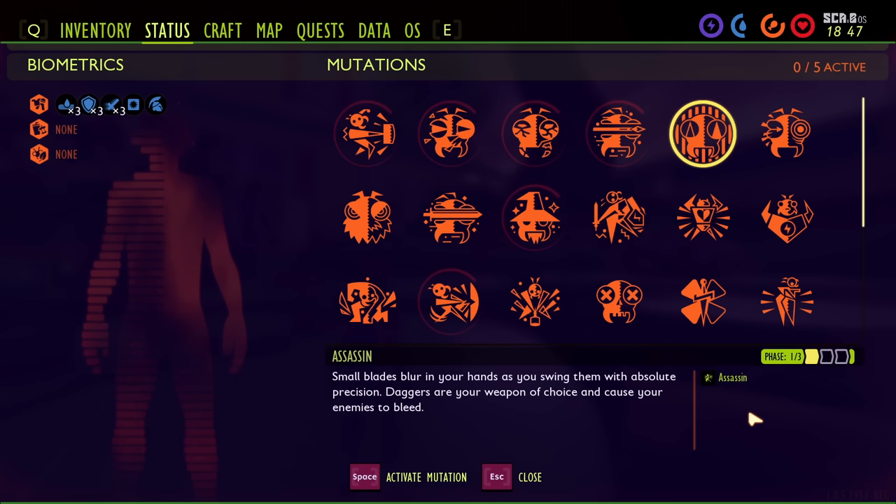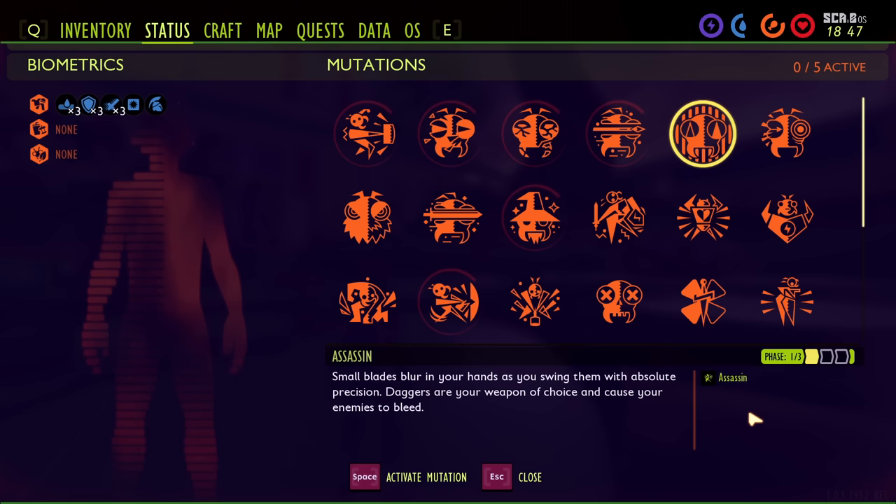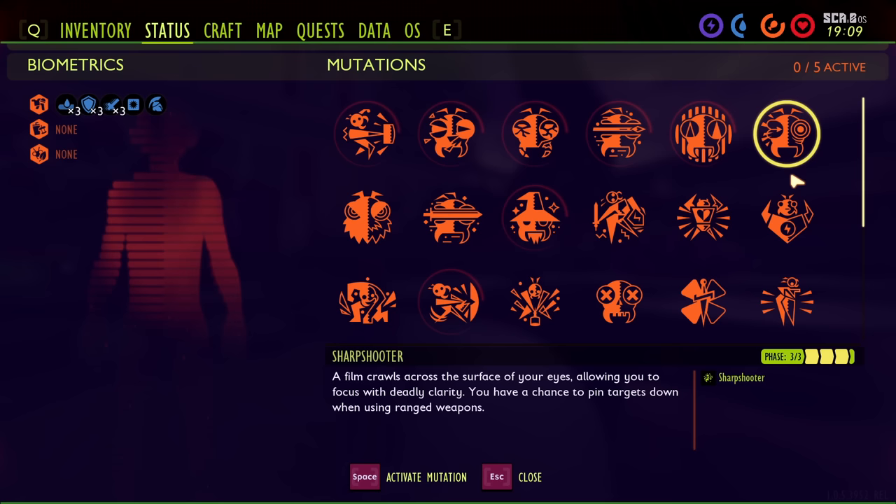Next up is Assassin. Assassin is unlocked by getting 40, 100, or 200 kills with daggers and also the mantis scythe. This gives dagger attacks a 5, 10, or 15% chance to bleed enemies. Bleed does 20 damage every 2 seconds for 10 seconds — so essentially 100 extra damage over that time if it procs. It procs every 2.5 seconds with daggers, and only every 5.25 seconds with a scythe. I would say it's useful for both, and definitely worth using if you're using daggers as it's going to proc pretty frequently.